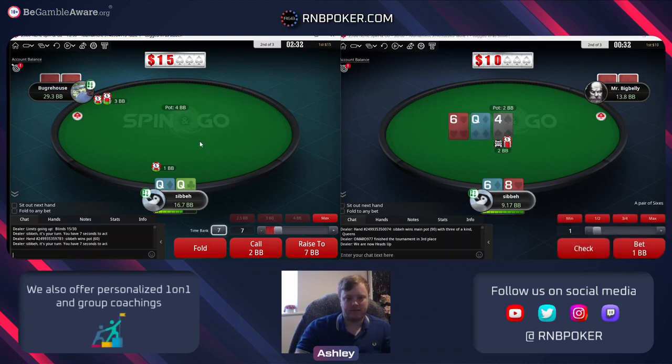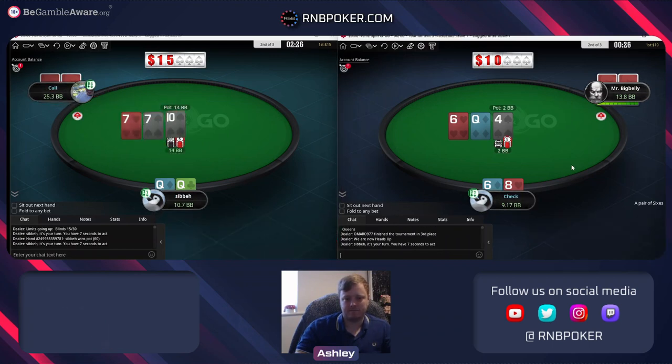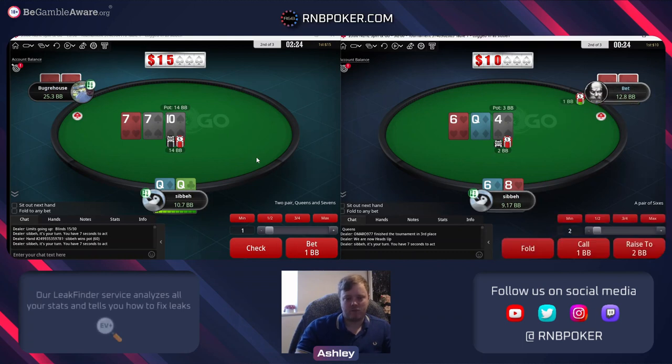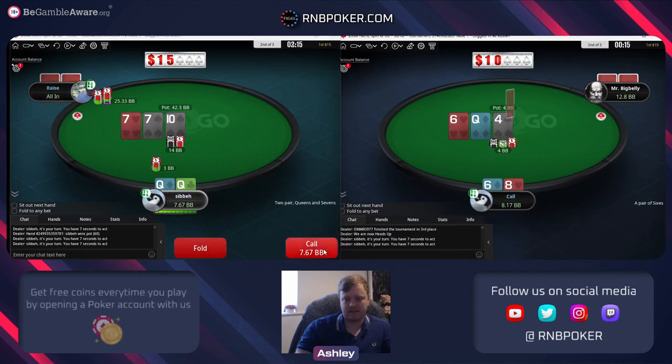I think either is fine - maybe this gives him a little more room to make some mistakes. We can check or we can bet small - which do we think he'll make more mistakes? I think either way he's going to be very aggressive, so I'll just bet small and call him with a six.